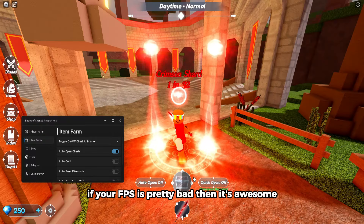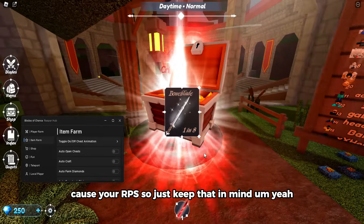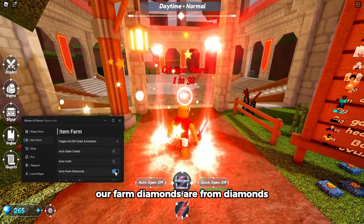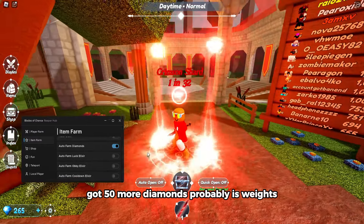If your FPS is pretty bad, turning off the animation is awesome because it helps your FPS. Auto farm diamonds — I got 15 more diamonds, so just wait and it keeps farming.